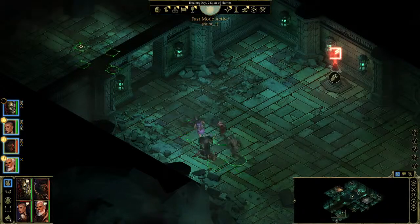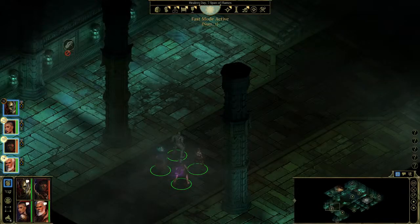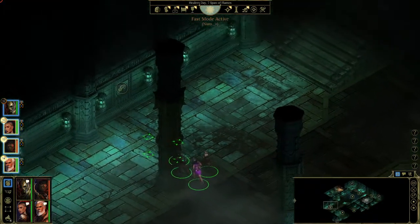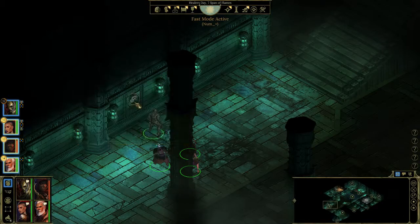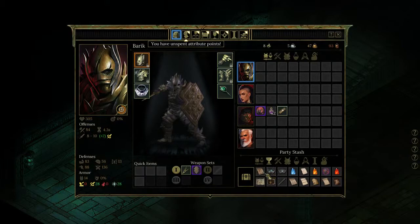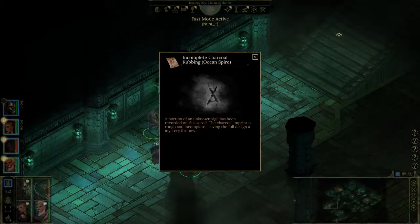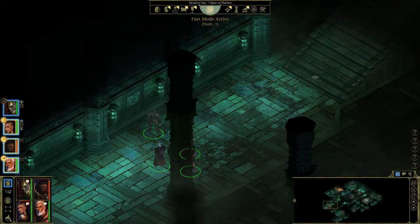You start here and then you need to run all the way to here. Here you can already get one of the maps — it's against the wall, you just click it and take it. If you go to your inventory and click on it, you'll see you already got a piece of the total sign. Just like the other spire, you need to have three of those signs to combine.